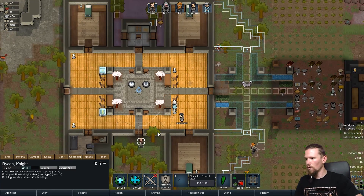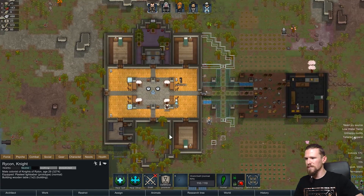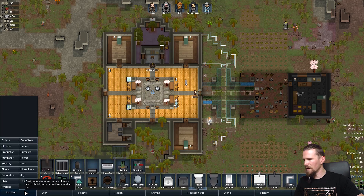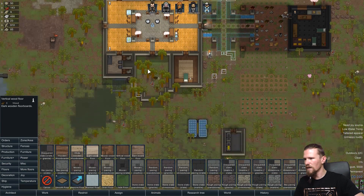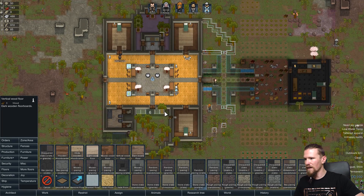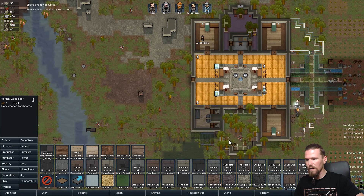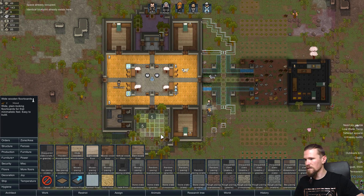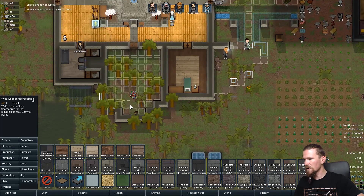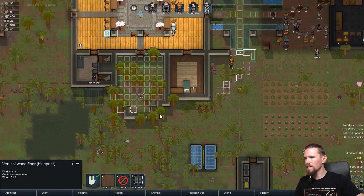Mirror, good work constructing - brilliant! For this room I'm probably going to do a slightly different design, but to keep things the same style I think we'll do vertical wood around the outside and wide wooden floorboards on the inside. I didn't do a blueprint, but that's fine - I'm not concerned about that. Great, so they'll be chopping that down and replacing all those bits and pieces.